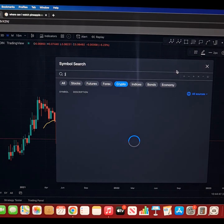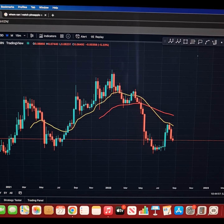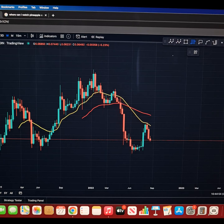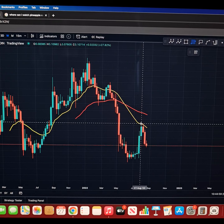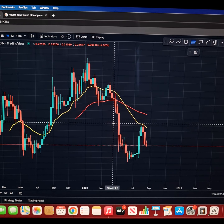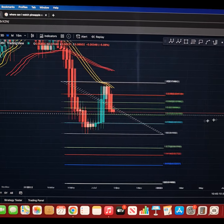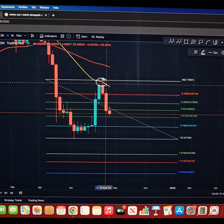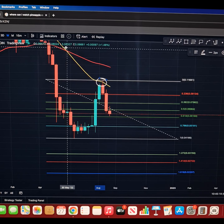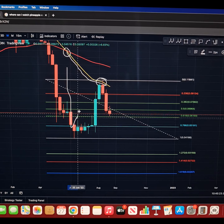A lot of altcoins to be fair are retracing to their local lows — the lows put in back in June when Bitcoin went down to 17K. The key thing is just to hold it. A lot of projects just need to hold the local lows. Getting a fib from this 150% move into the 20 EMA, we're retracing back down to the low at 0.041. On this retracement, when you run into resistance — which has been this 20 EMA — you had the death cross, which is really negative.